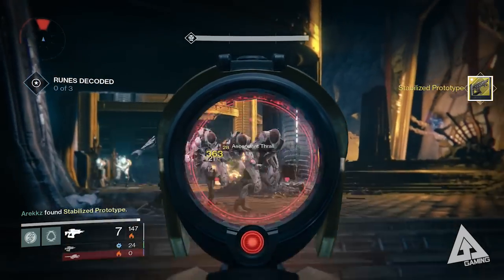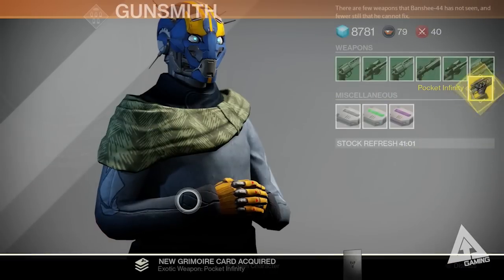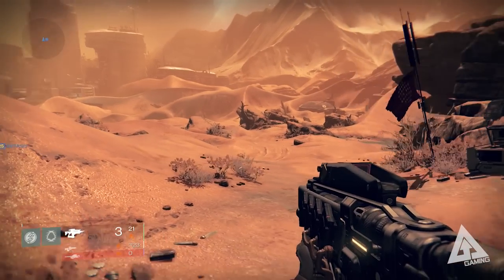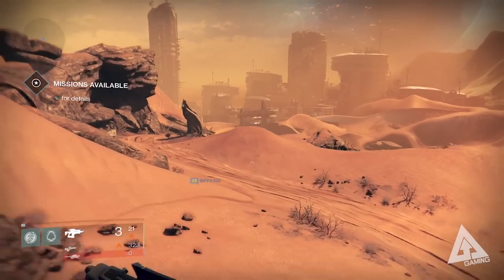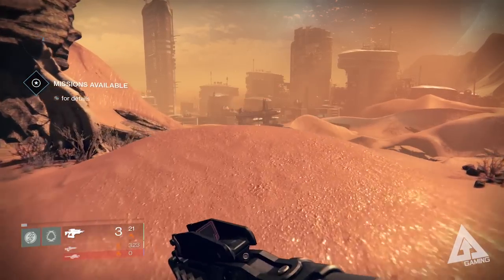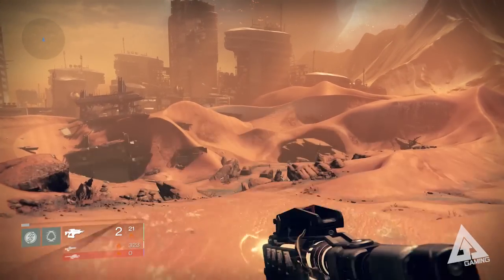After killing 200 enemies with a fusion rifle in the nightfall, return to the Tower, go back to the Gunsmith, and hand it in one final time. He rewards you with the Pocket Infinity — your exotic fusion rifle. The really cool upgrade perk is also called Pocket Infinity, which allows full-auto fire mode. Check back tomorrow for a dedicated video where I'll look at this weapon in greater detail. That covers everything you need to know about exotic bounties and how to get the Pocket Infinity.